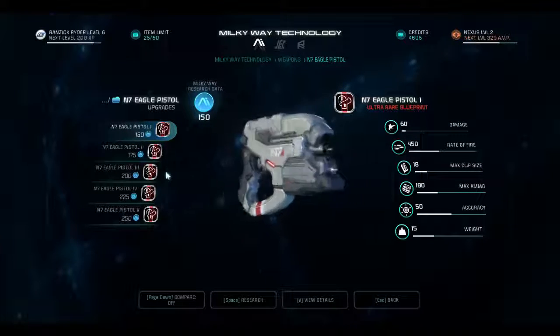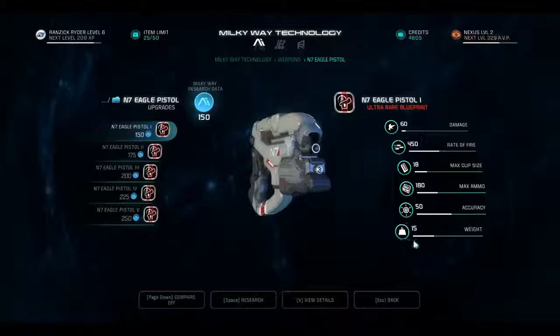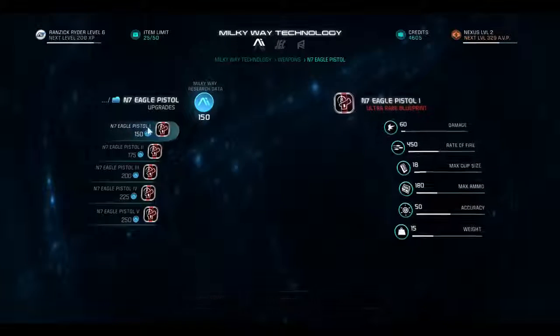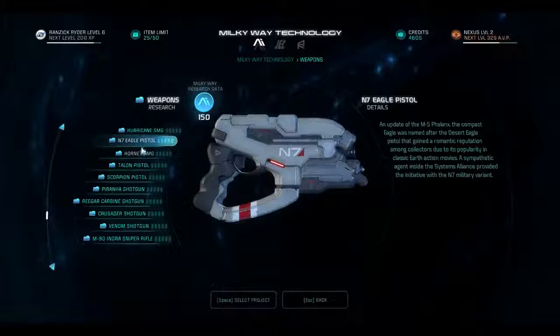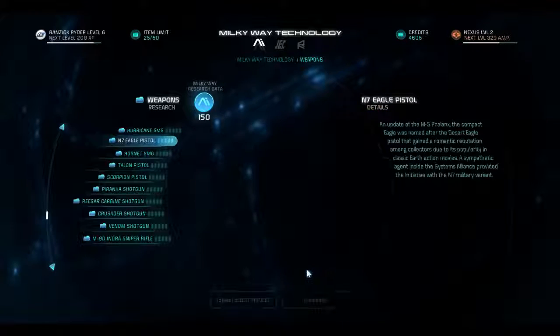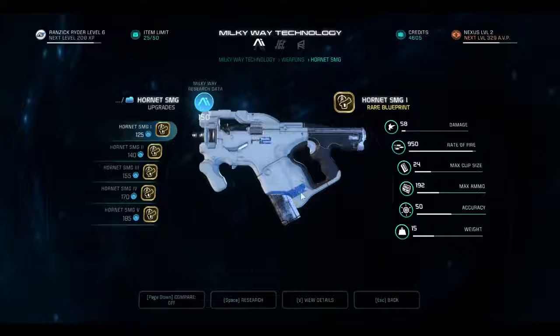A thing I would like to get is maybe the N7 Eagle. The reason behind it is, for one thing, it's fairly light and it's a fully automatic pistol. Think of it like a submachine gun, but it might be a little lighter or more accurate. It's a good gun — I used it in the multiplayer a lot in Mass Effect 3, so I'm hoping it works out like that.